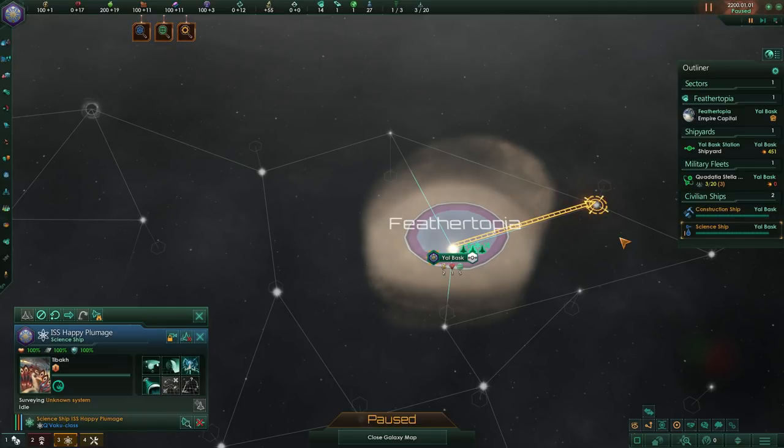Anomalies are sort of like a chance card. There's something unusual here and that can lead to a very wide variety of different things. Now before we unpause, let's do one more little bit of housekeeping — we need to tell our researchers back home what to research.